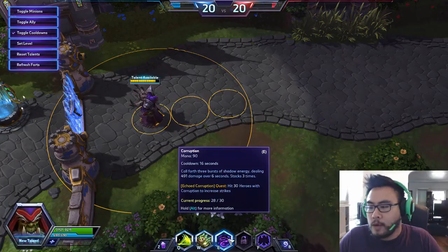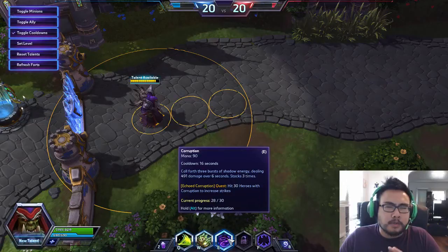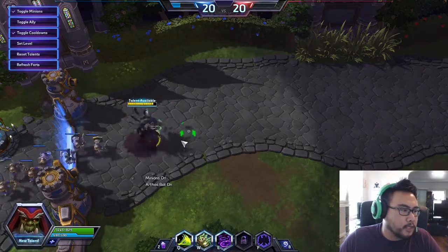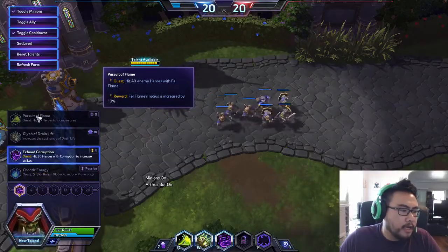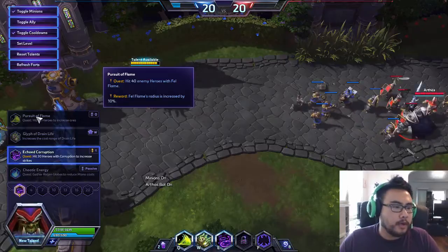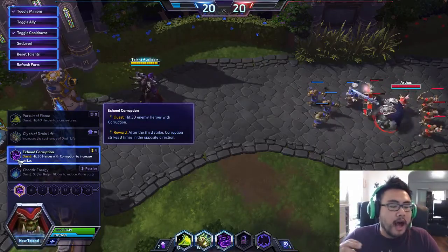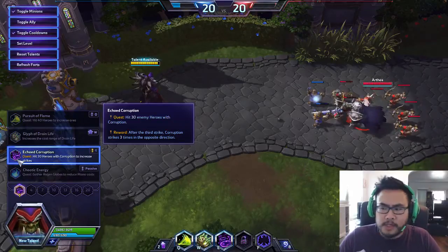I actually picked one of the level one quest talents — kind of cheated here to prep. The one I picked is Echoed Corruption: on the third strike of Corruption, it's going to bounce backwards again, kind of like Cho'Gall.